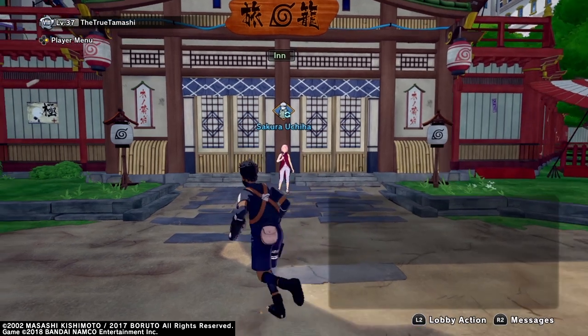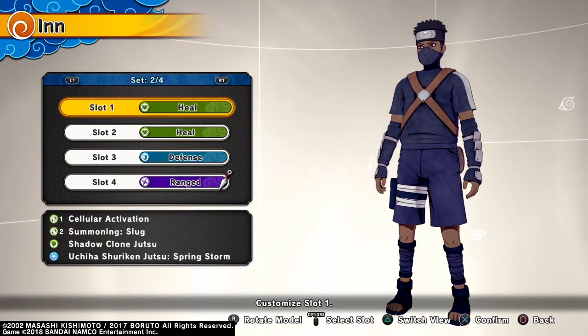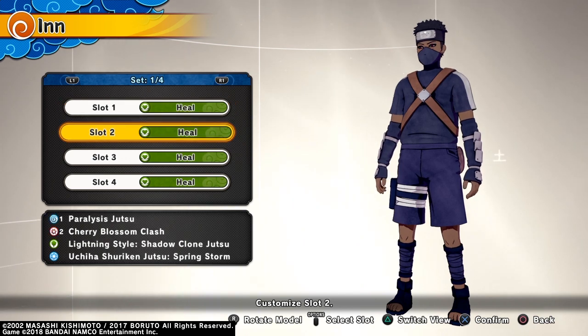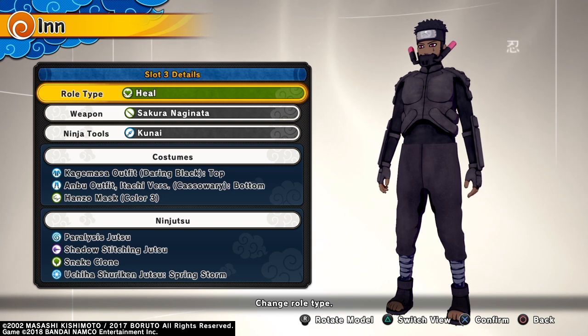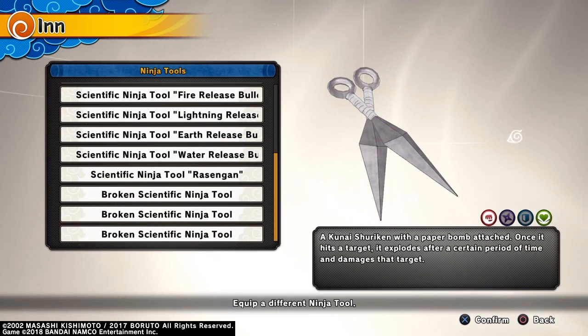Alright guys, we got everything we were wanting. Let's go to the practice area and check it out. So attack types and healers get the kunai bomb — I'm not sure exactly what it's called. And then range types and defense types get the smoke bomb, the poisonous smoke bomb. Now I'm gonna show you exactly how it looks and how it plays in battle.